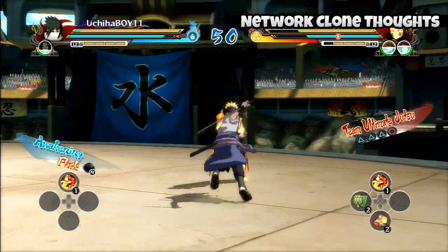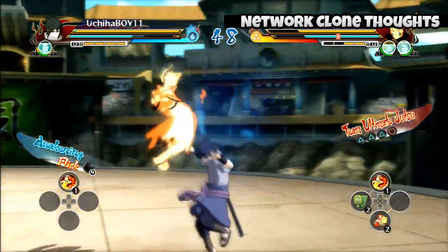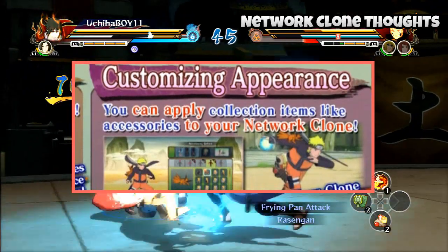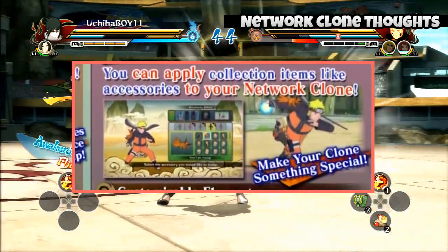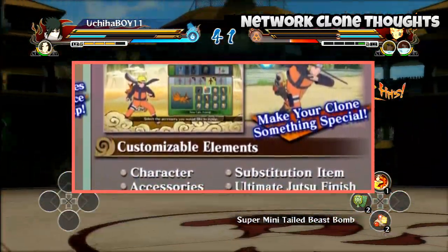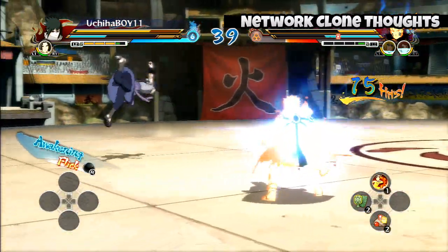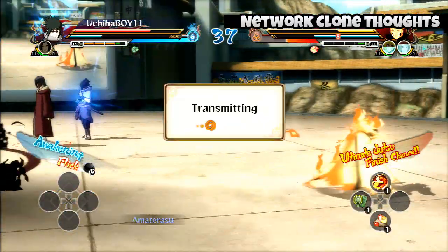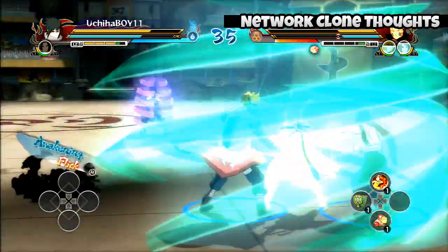You can beef up your clone however many times you want, and the more you do that the more chance for great success you have. Your clone is also customizable — you can change who represents your clone, so you can have a Naruto, Sasuke, or Kakashi clone. You can customize the actual accessories for your character, like what goes on their back or their waist, the substitution item, and even the ultimate jutsu finisher slogan and picture.